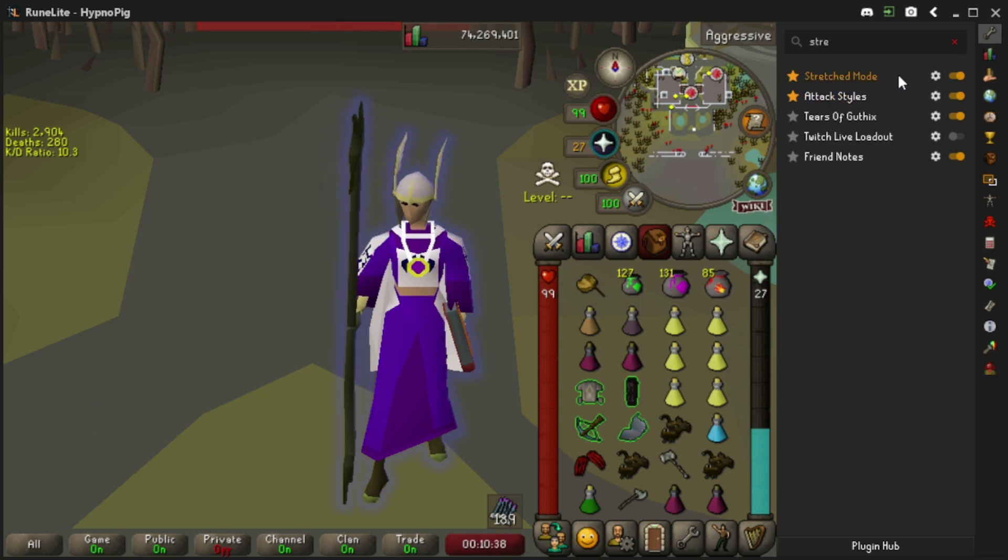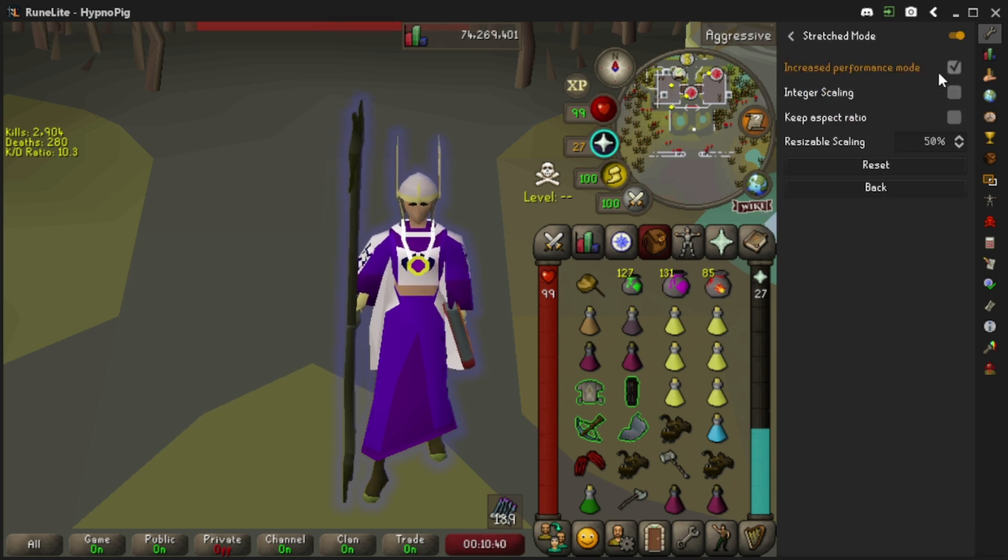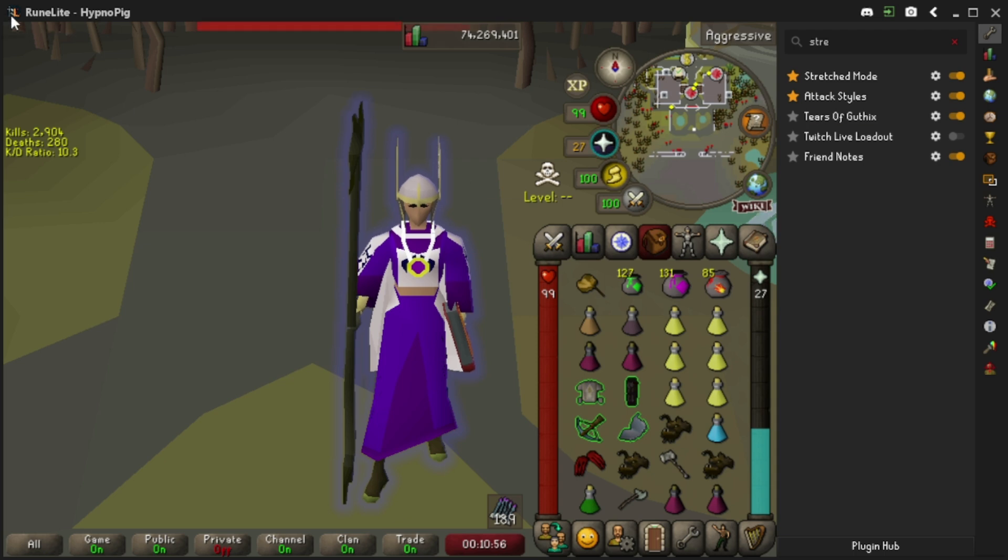Now when resizing, you're going to want to go to stretch mode up in the top right. From here, I just recently clicked increased performance mode because that sounded like something I wanted to do, but these are my settings. If you don't have these settings or stretch mode on, you might have a stretched client but a very tiny inventory UI and other elements.